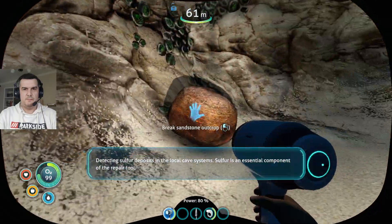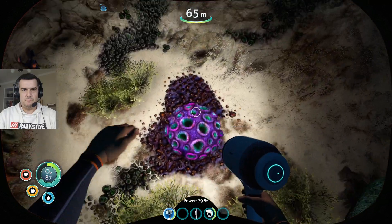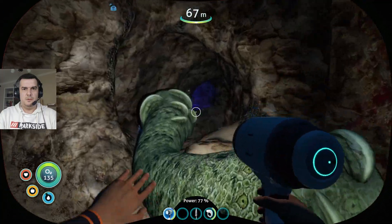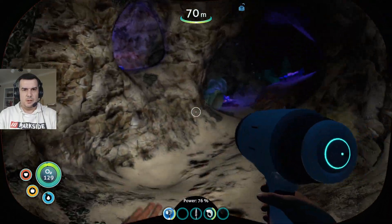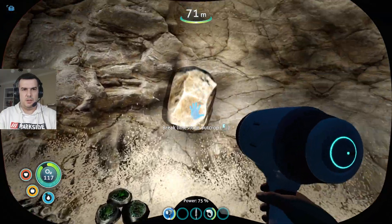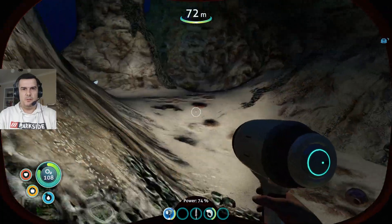Detecting sulfur deposits in the local cave systems. Sulfur is an essential component of the repair tool. Let's get some oxygen here. We've got some resources we can gather as we go. This is quite tricky to swim around here because we can get lost in these caves and drown, which would not be good. But we've got lots of air.